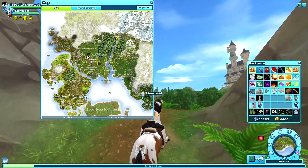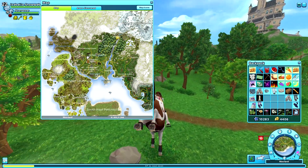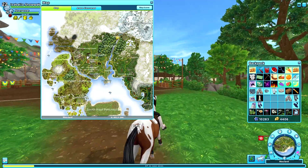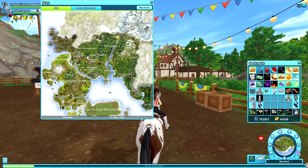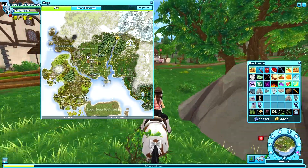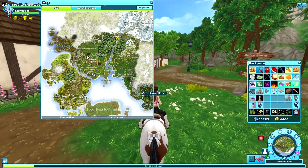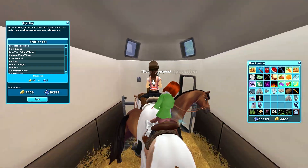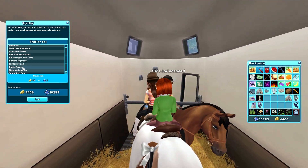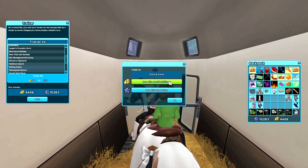Now that we are fully done with Silverglade, we're going to get started on the Northern Harvest Counties. I'm going to take the trailer to the Riding Hall because there's actually a plant right over here near the Riding Hall, and we're going to go from the Forgotten Fields all the way to Greendale to Jorvik Stables. I'm going to show you every single plant for the Northern Harvest Counties.